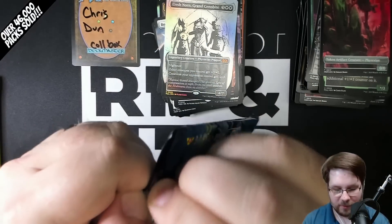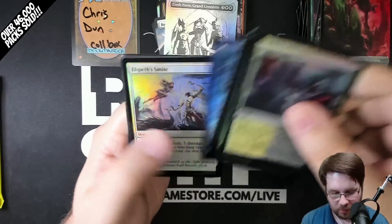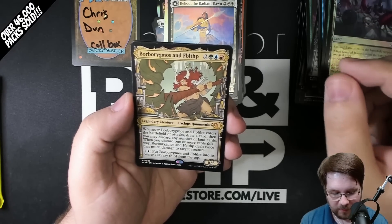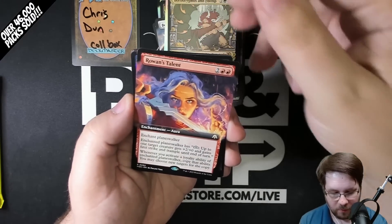Elesh Norn, Grand Cenobite — mythic from the Multiverse Legends — foil. Love how that card looks. In case you did not know, my name is Lance Cawthorne — I'm your rip and ship host of Rip and Ship by Moonshot. Moonshot Games is a WPN Premium store in Noblesville, Indiana. Foil Planes. Heliod, the Radiant Dawn.